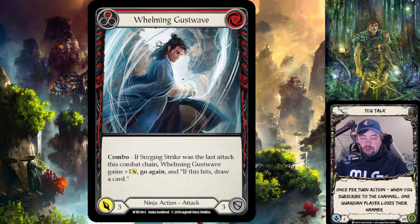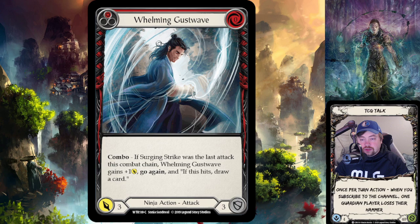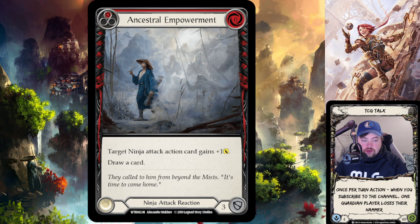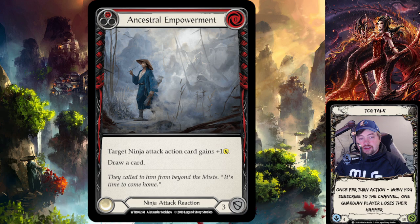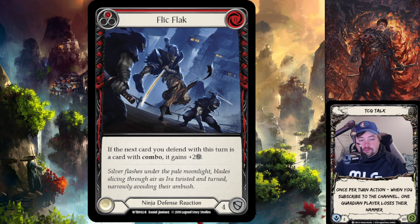Katsu uses combo tricks and play lines to maximize his ability to get attacks to hit and gain value. He also uses cards like Ancestral Empowerment, a powerful reaction card. It reads: 'Target ninja attack action card gains plus one attack and you draw a card.' So if Whelming Gust Wave is attacking for four with go again and on-hit draw, and your opponent blocks for four, playing Ancestral Empowerment pushes it to five damage. If it hits, you draw two cards — one from Whelming Gust Wave and one from Ancestral Empowerment.